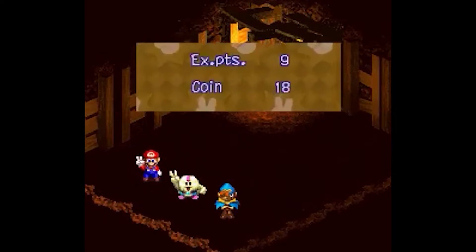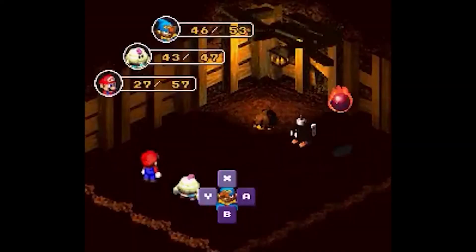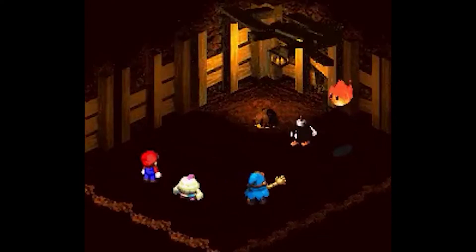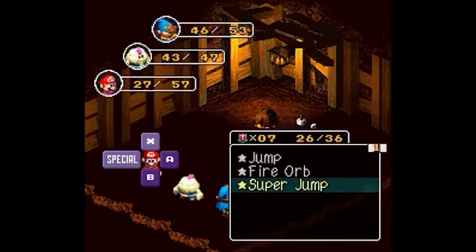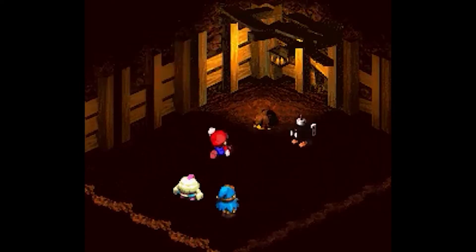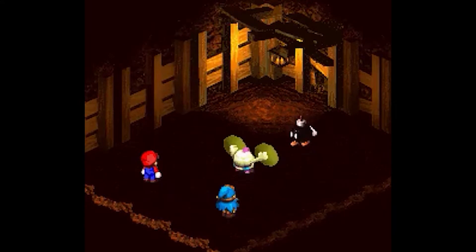Not only does timing apply when attacking in Super Mario RPG, but another really cool thing is that when defending against enemy attacks, if you press the button at the right time right before the enemy hits you, you can lower the amount of damage you take and block the attack. Super Mario RPG is one of the funnest games out there, and the battle system is a big reason why.